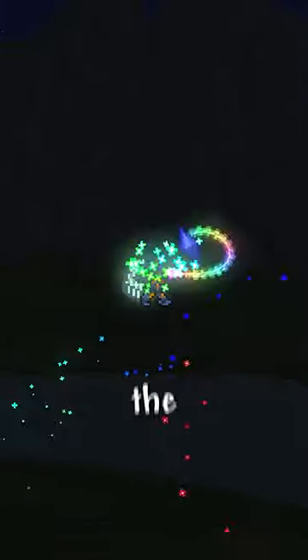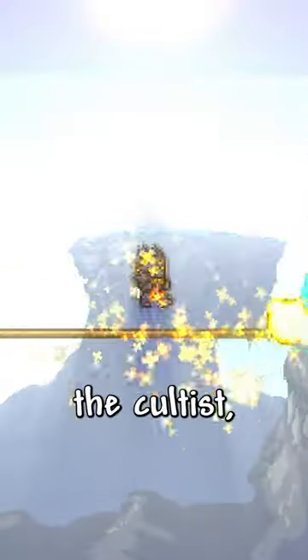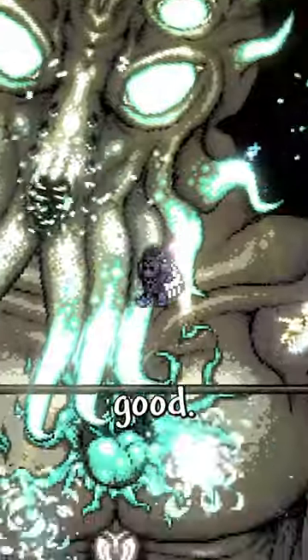Then try to kill the Empress of Light for the kaleidoscope. Do it again in daytime for the terra prisma. Kill the cultist, destroy the stardust pillar, and craft the stardust dragon staff. Destroy the Moon Lord, and you're good.